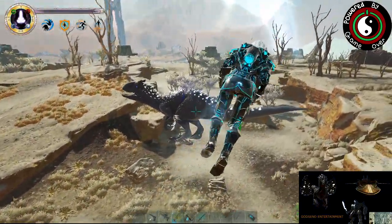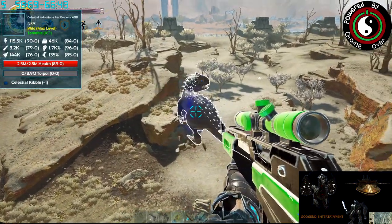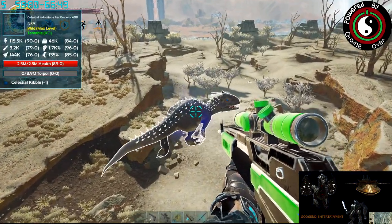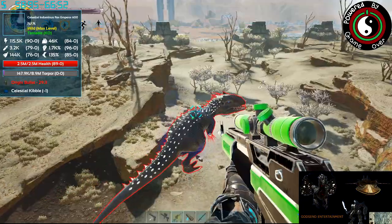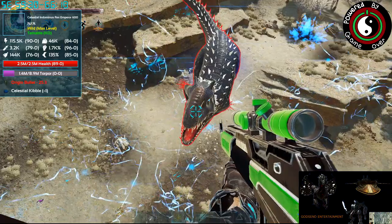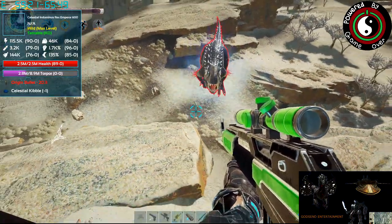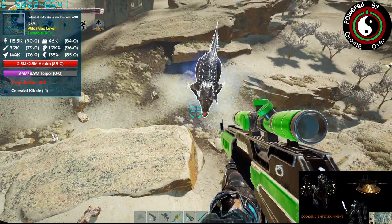Probably shouldn't be too close to it — him, her, it. 8.9 million torpor — good thing we're using an Origin Bullet. And it went into Celestial mode, that's nice.